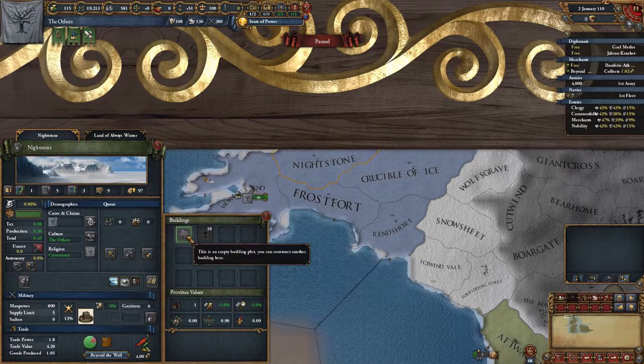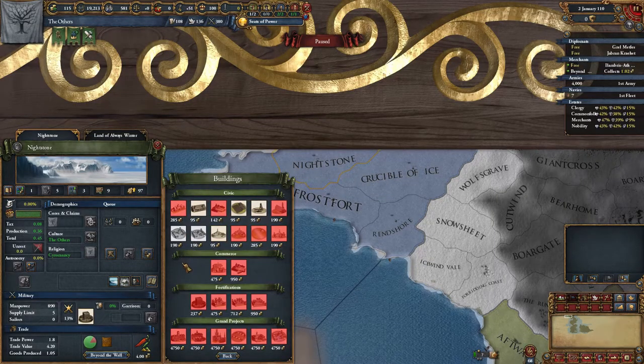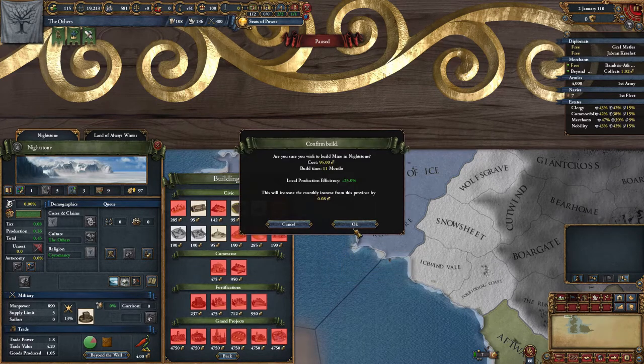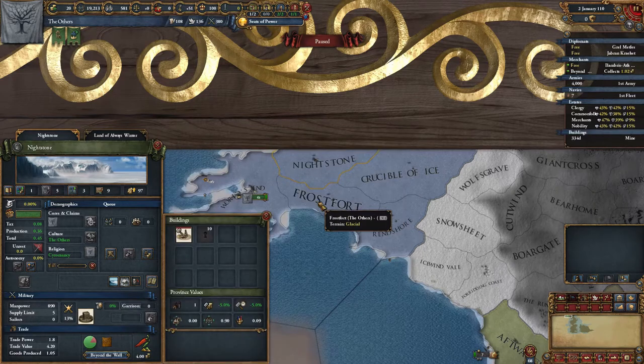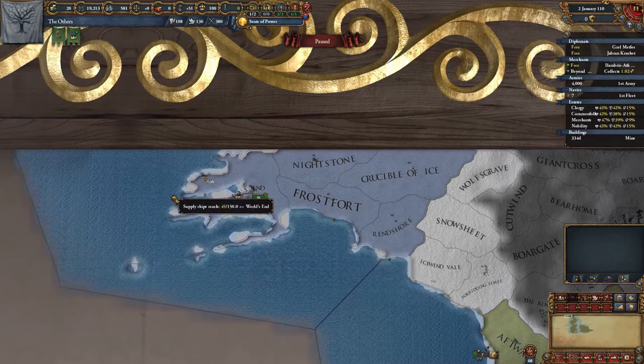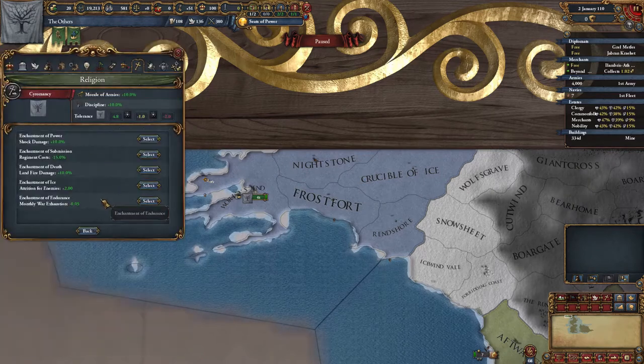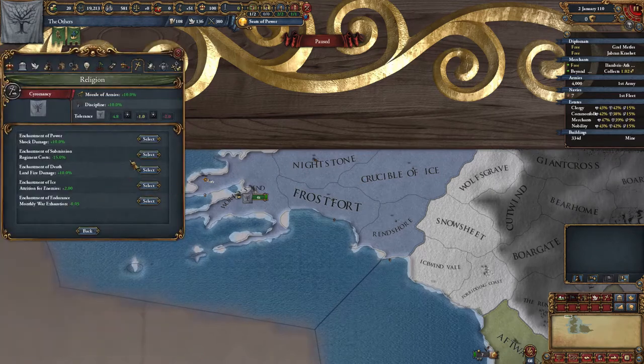I'm trying to build up the provinces in an even fashion, and the reason for that is because if we were to lose any of the provinces at any point, building evenly would lessen the financial impact a little bit. We can boost production in Frostwort by 25% - more chillies for all - and we can set the final religious enchantment. The enchantment of power gives us 10% extra shock damage in battles, so I can't really say no to that.